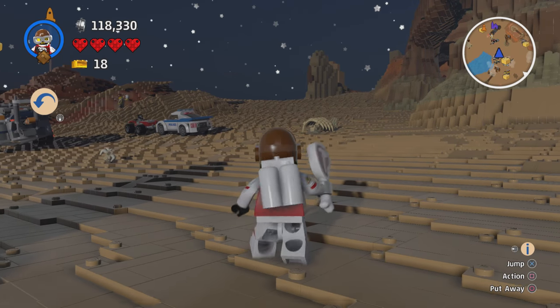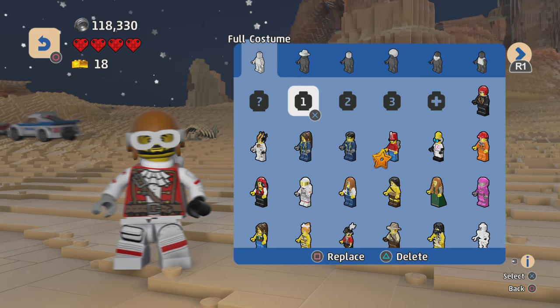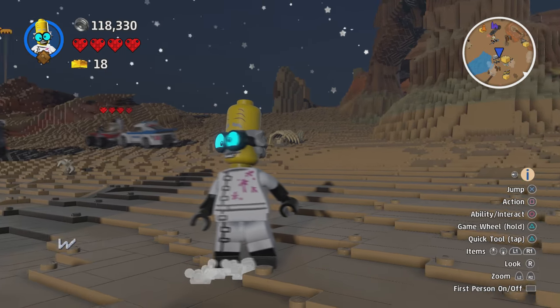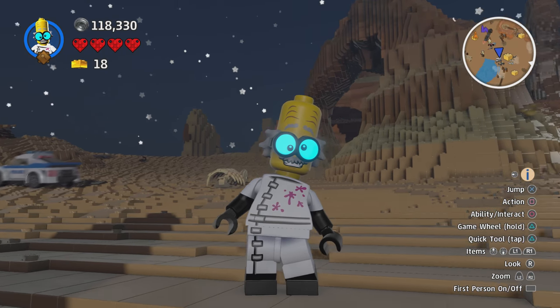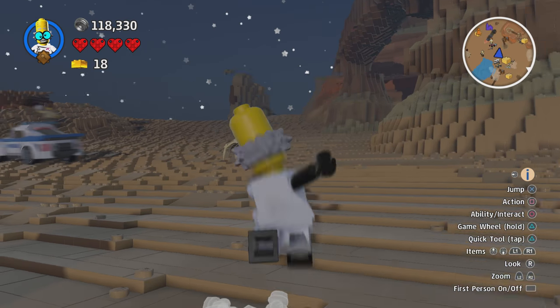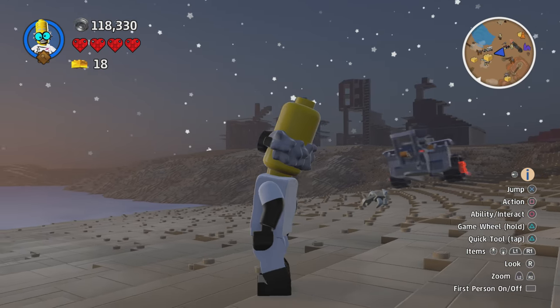The next code was the Monster Scientist, which is a playable character. This is one of my favourites — particularly the head piece, which is like Kit Fisto from Star Wars with the giant head.